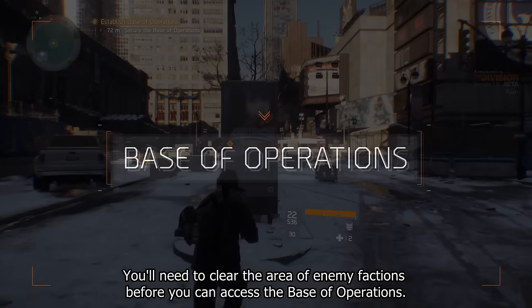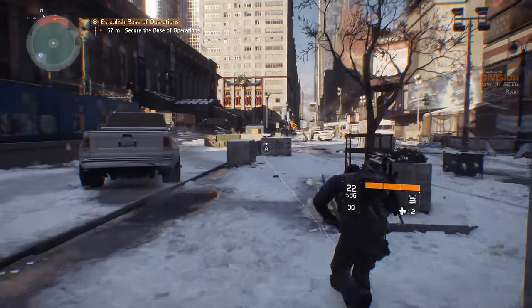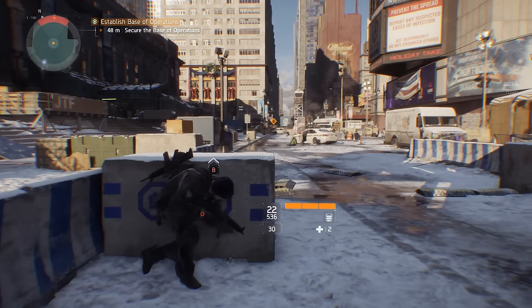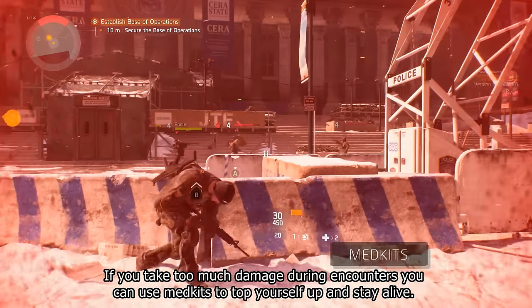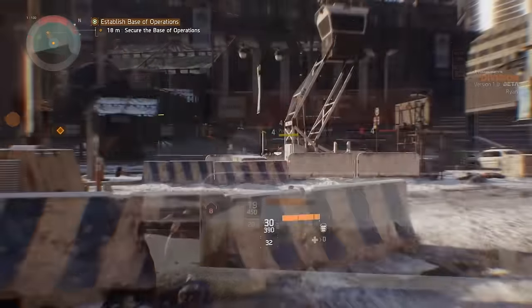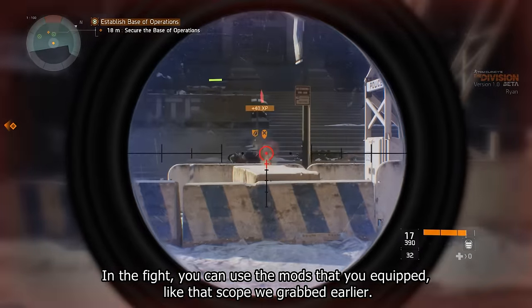You'll need to clear the area of enemy factions before you can access the base of operations. During encounters, you can use medkits to top yourself up and stay alive. In the fight, you can use the mods that you've equipped, like that scope that we grabbed earlier.